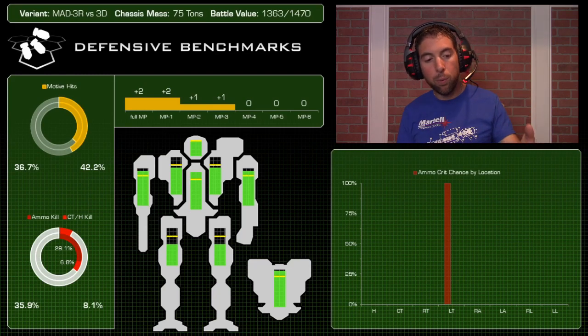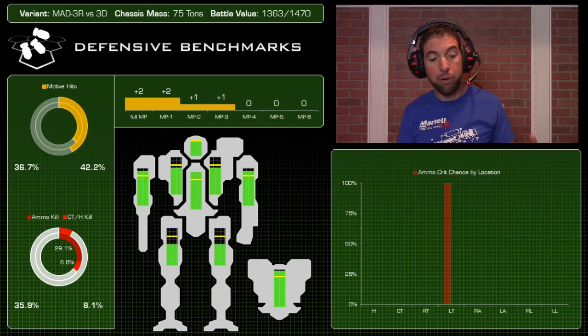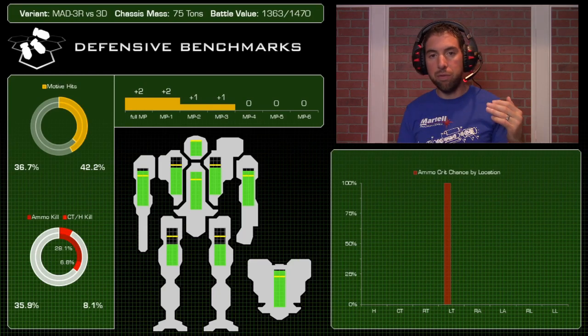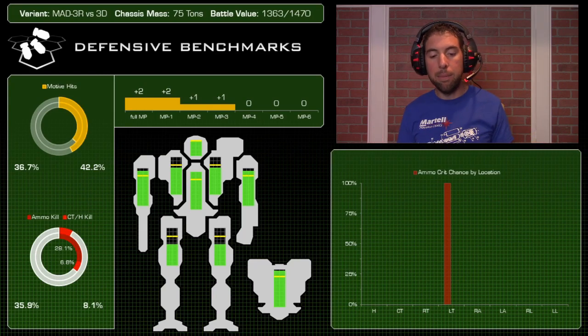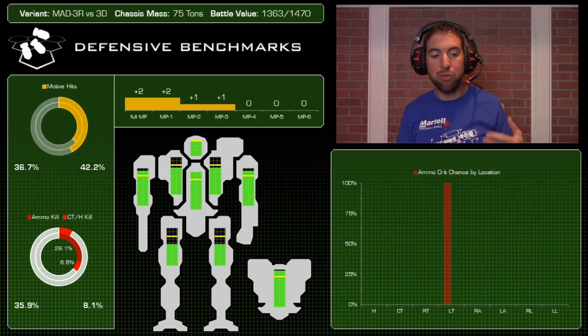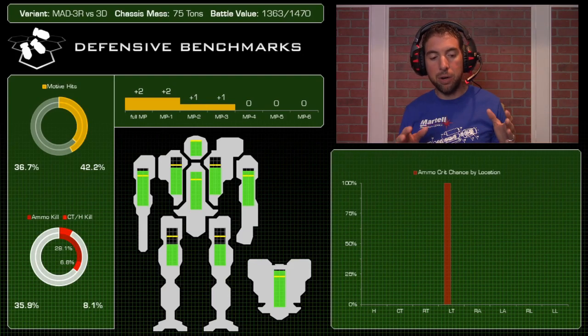The 3D doesn't have that ammo problem, so there's a massive improvement in overall survivability. The higher motive-hit percentage on the 3D (42.2%) is because it's surviving so much longer - those leg and actuator hits just happen more often. The 3R is just getting taken out of the fight more often before it can accumulate those motive hits. Defensively, comparing these side by side, it's a no-brainer for me - even for that extra 100 BV.